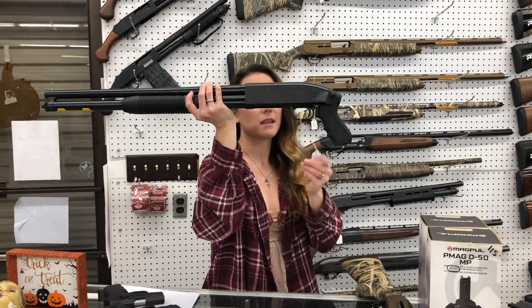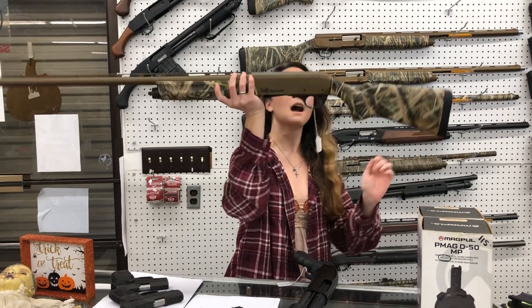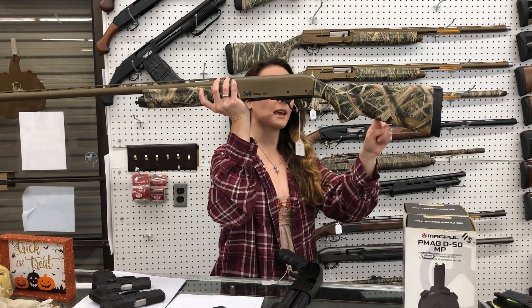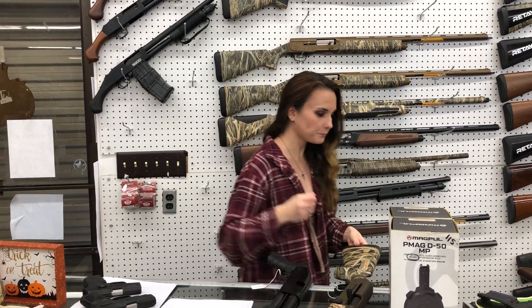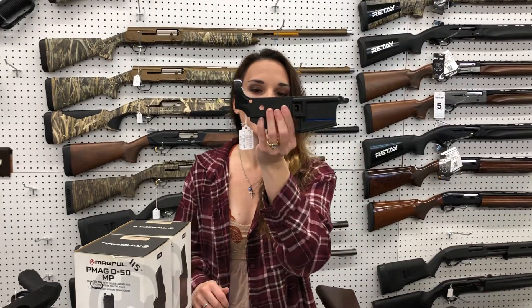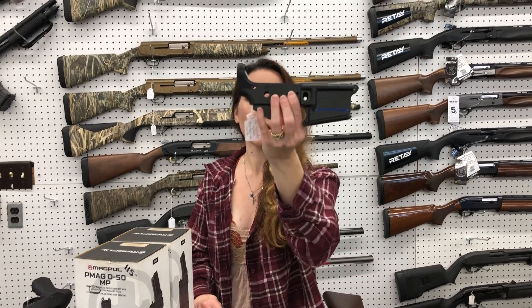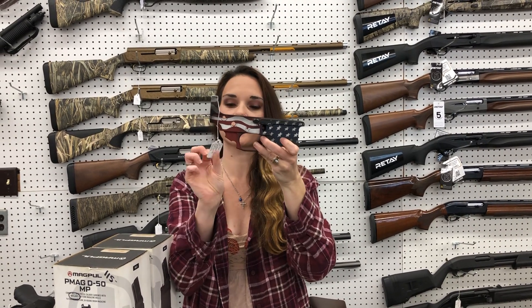For my new stuff that came in: Mossberg Maverick 88 in the little pistol grip in 12 gauge, $250. Remington V3 Field Pro — absolutely gorgeous in the camo with the burnt bronze cerakote. She is a 12 gauge, she's going to be $1,060. Lowers: Spuhr Tactical in the thin blue line, stripped, $165. We also have the Sharps Livewire in the American flag cerakote for $300.